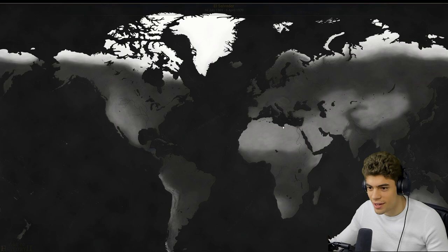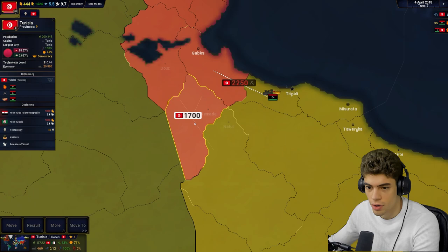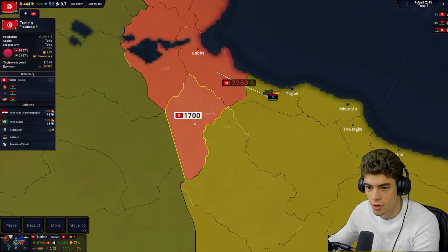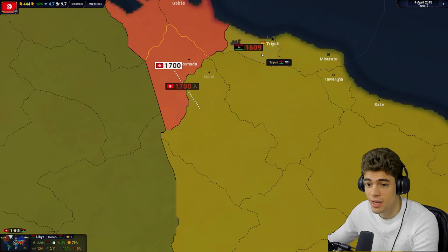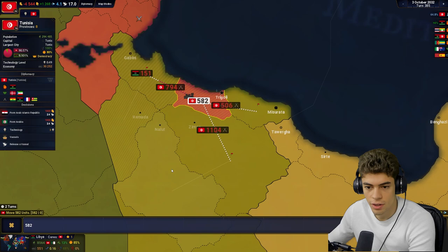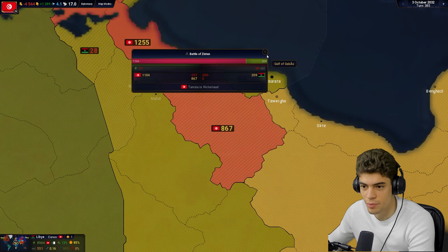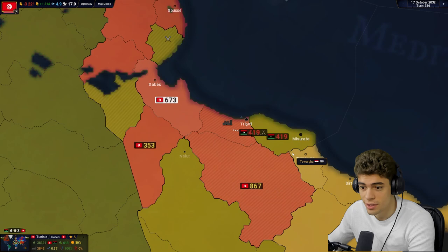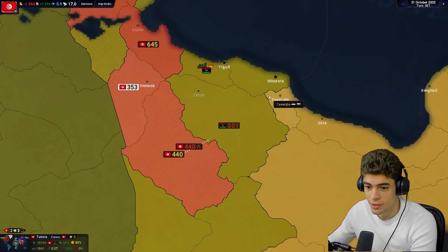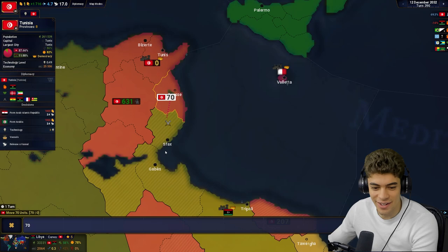We go back as Tunisia. We're going to try and take out the Libyans. We declare war — sending most of my men there, other guys down here. That's a lot more troops than I was expecting. We've already lost! Is this cheating? 500 there, and the rest going there — they are a little bit faster than us. That's a lot more troops — they had 800 in reserve. They've captured Tripoli again, and they've killed me. But we killed them! 113 troops that way — we can still make this work!